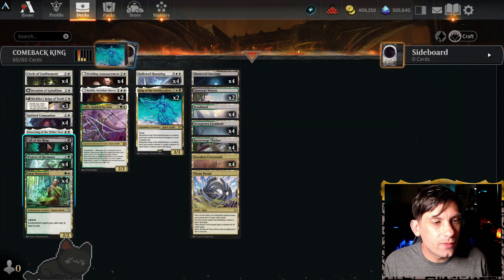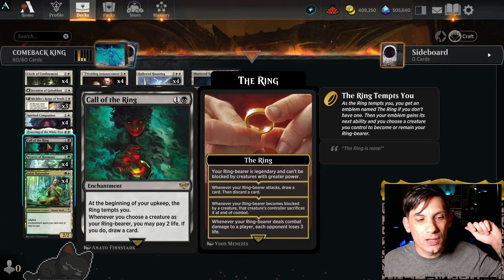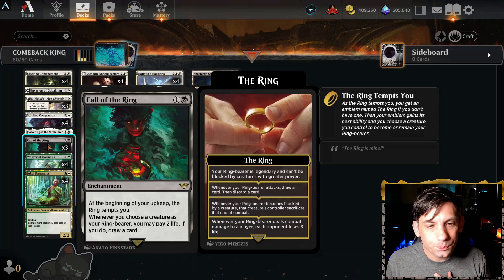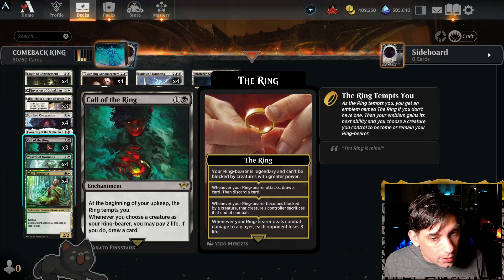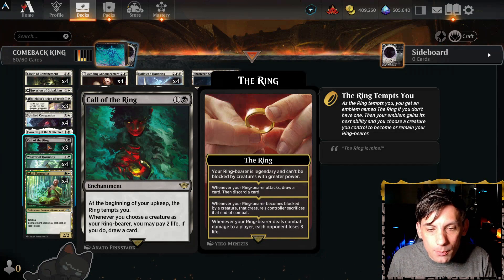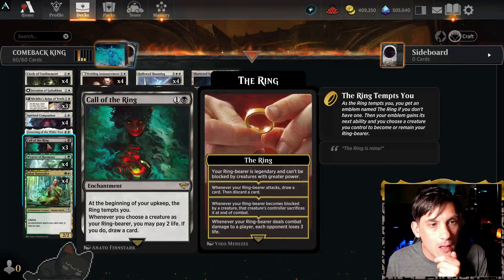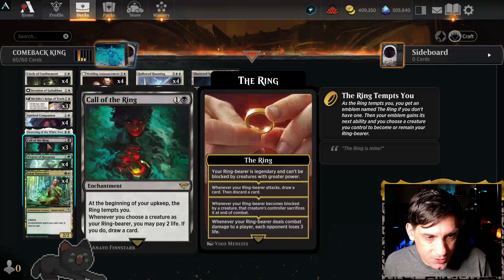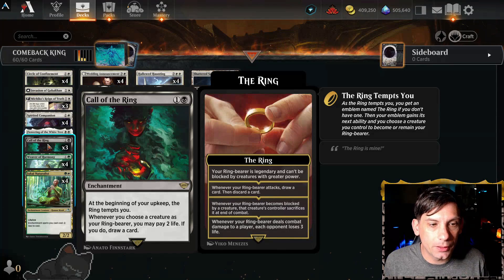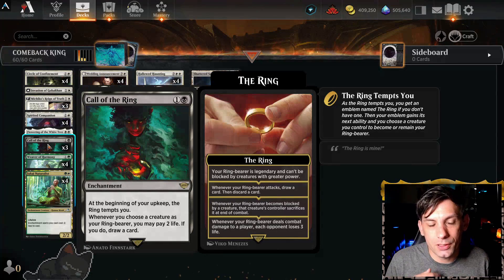Also, since we are playing Black, we've got three Call of the Ring. This enchantment is absolutely nuts. At the beginning of our upkeep, the Ring tempts you, so we get to choose a Ring Bearer. This lets us get in for damage a lot easier, because that creature is going to become somewhat unblockable. When we attack with it, we'll eventually get to draw a card, discard a card. We can do extra damage if we get all the way to being tempted four times, because they'll lose three life every time our Ring Bearer hits them, in addition to whatever damage we do. But they also have to sacrifice any blockers that happen to block our attacking creature. Just getting this down, getting our enchantment synergies and our triggers, getting to turn our little guys into the Ring Bearer so that they become somewhat unblockable can be super, super good. Also, whenever we choose a creature as our Ring Bearer, we can pay two life to draw a card. So this is also a way to draw an extra card pretty much every single turn.